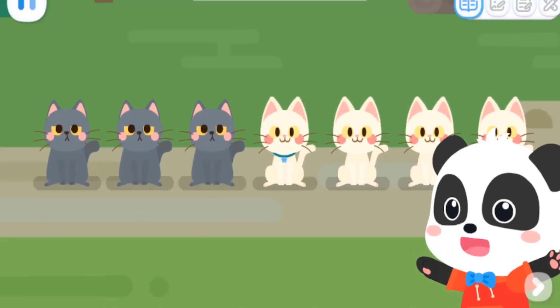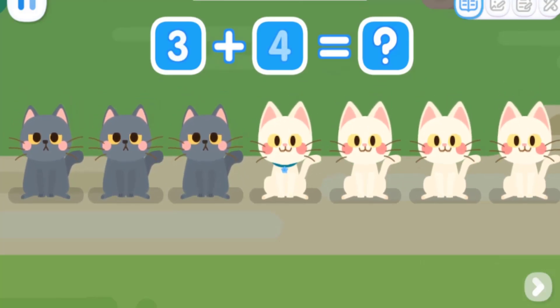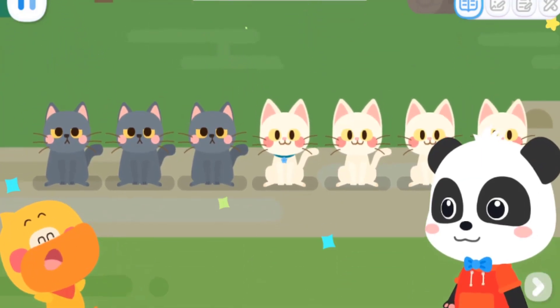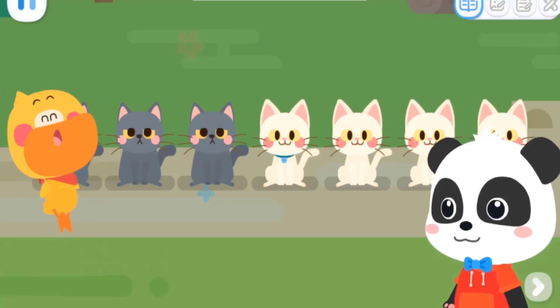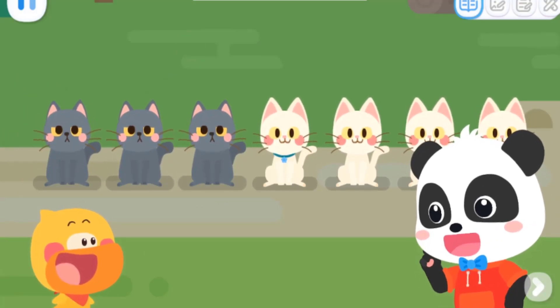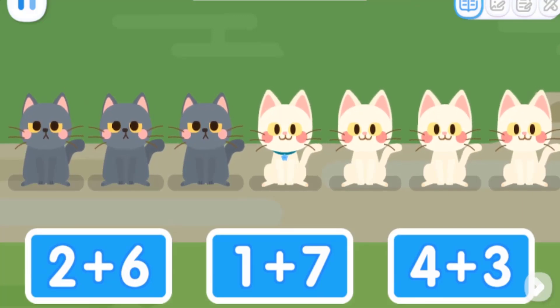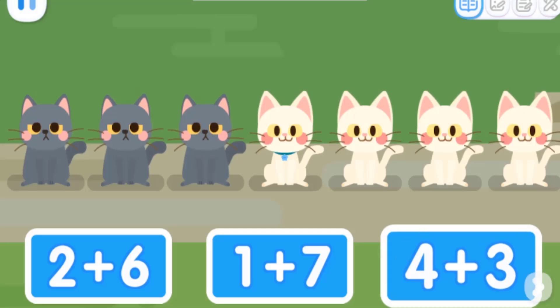Now let's check the number of cats! Three black cats plus four white cats — how many cats are there? It's seven cats! Yes! Quacky, let me give you a little test! Which of the following math expressions can be used to represent the correct number of cats? You got it!